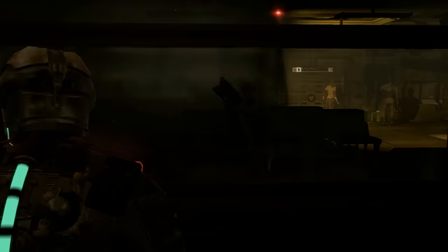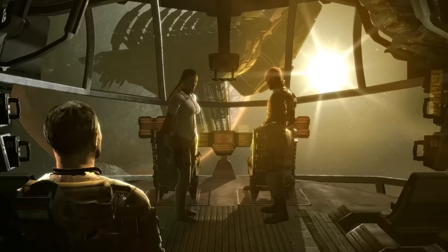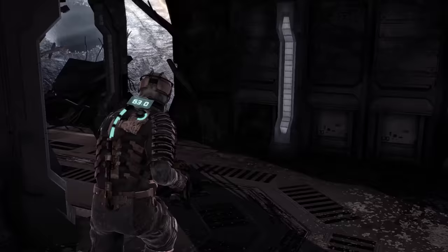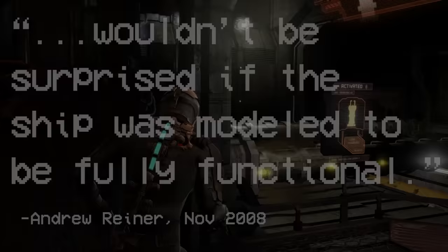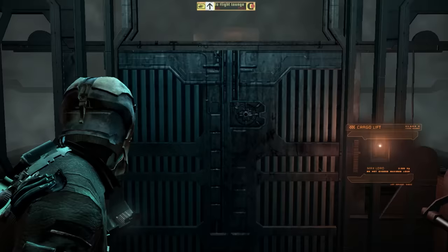It'd be an uphill battle to claim that Dead Space 2 is a better pure horror game than its predecessor, and I'm not even going to try. Dead Space 1 is a masterpiece of genre game making. The locale of the first title is the USG Ishimura, a planet-cracking spaceship that protagonist Isaac Clarke explores every inch of — the engine rooms, the asteroid-blasted hull, the bathrooms. I remember reading the Game Informer review where Andrew Reiner wrote that he wouldn't be surprised if the ship was modeled to be fully functional. I love that line.